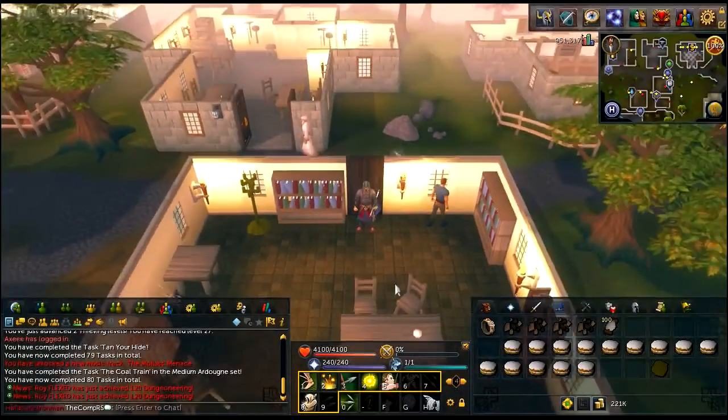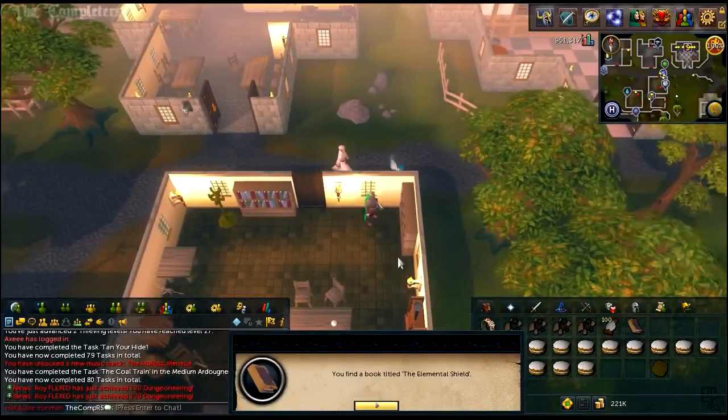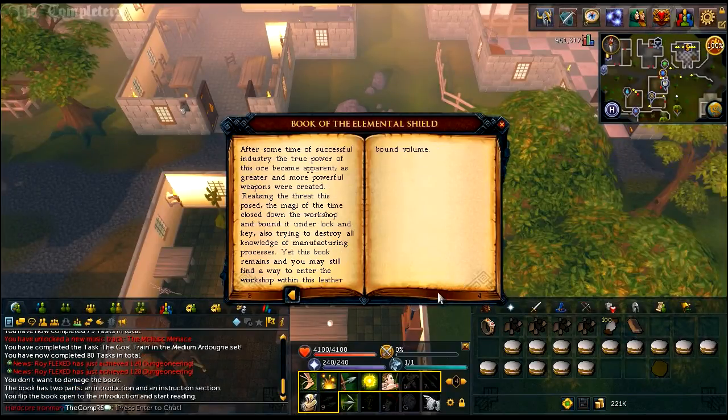To start the quest, you want to come into the house just south-west of the Seers Bank and check the bookcase right there. Once you've done that, you now want to read the book you obtain — well, let's say read, you can just simply skip through it.